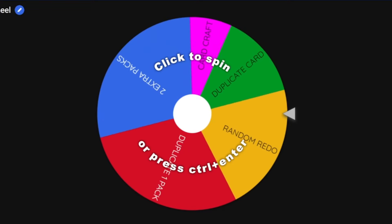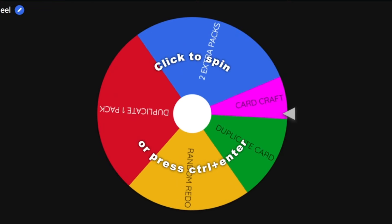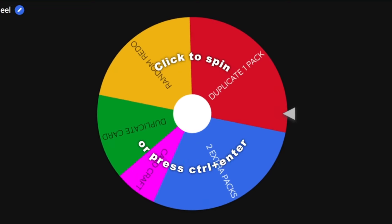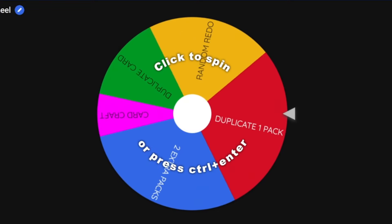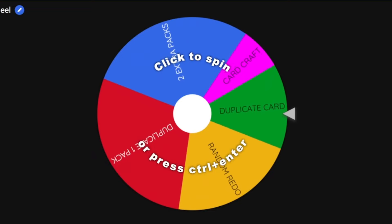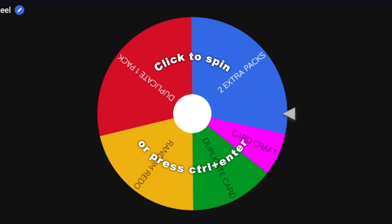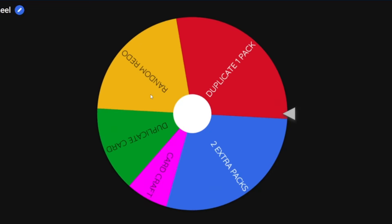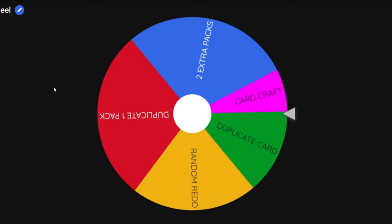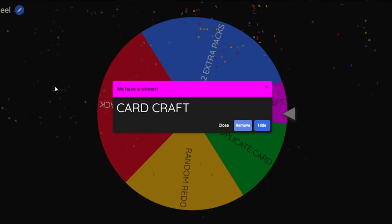Let's spin my winner's wheel here. I guess I should actually show you what's going on here. Give me a couple clicks. What am I getting today? Oh! Yes! A card craft! There's no way! That's the best thing on my wheel! Let's go! I can construct any card in the game — just one copy.